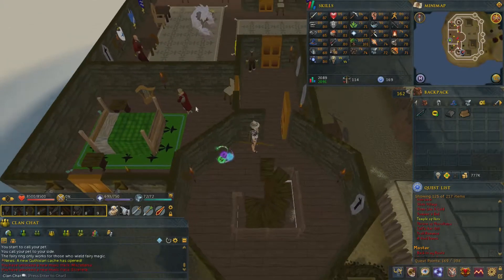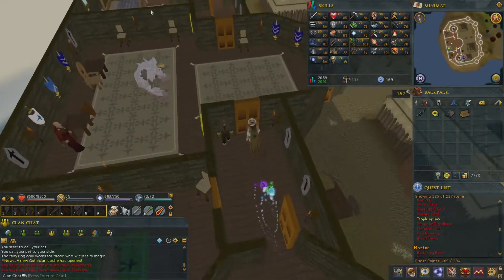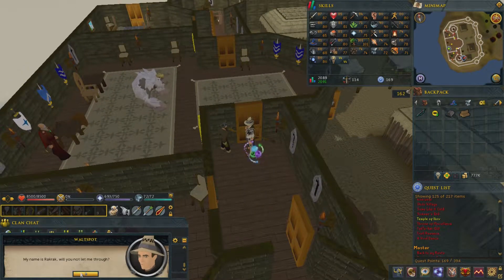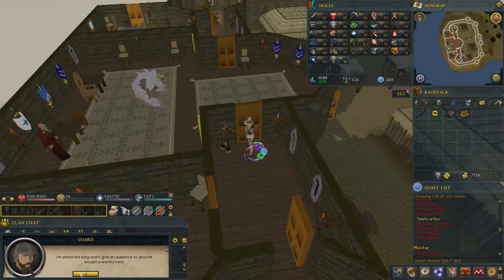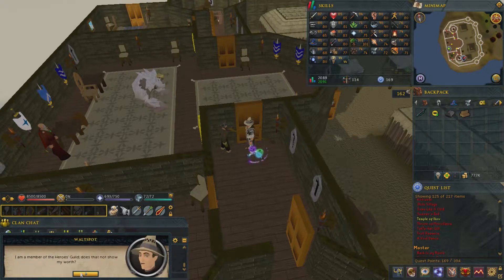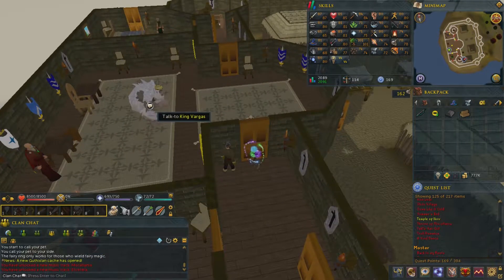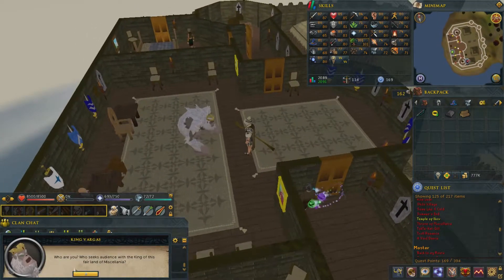Now that you're on the island, the first thing you're going to want to do is go up to the Kingdom of Miscellania, go to the second floor, and talk to King Vargas. After accepting the quest from King Vargas, he will tell you that he is unfit to serve as king due to his form, and will ask you to be the regent for his kingdom.